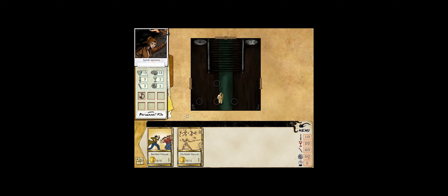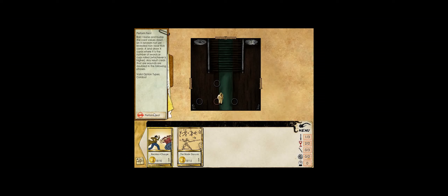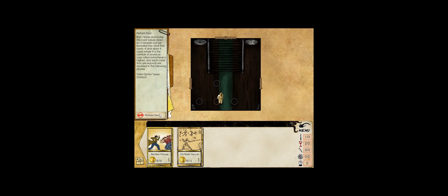Our heroic feat is Reckless Charge: roll one bone and bump the card values down on X random not-yet-revealed non-phase trick cards where X is what you rolled, then draw X cards. Any result cards that are wounds are doubled in the following phases. I'm not sure if that means the health loss cards we select are doubled, or that the odds of getting a wound card are doubled. It's a very good skill but a terrible penalty if you don't win the fight. The Blade Dances requires at least one long blade item, which we don't have.